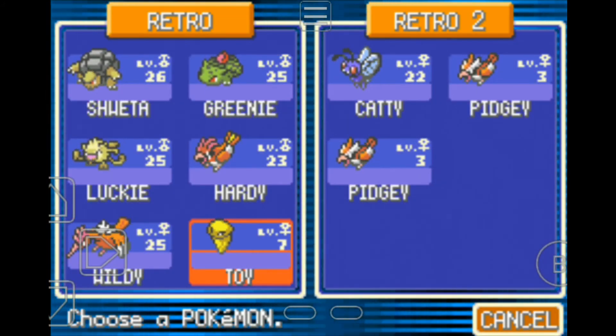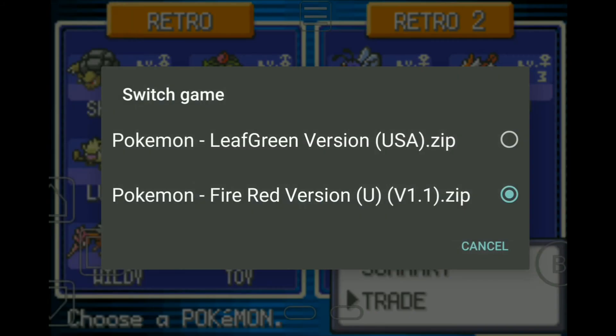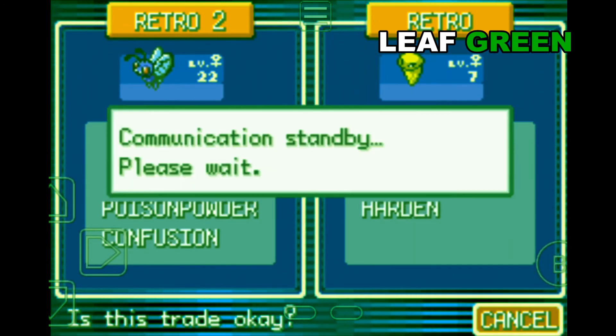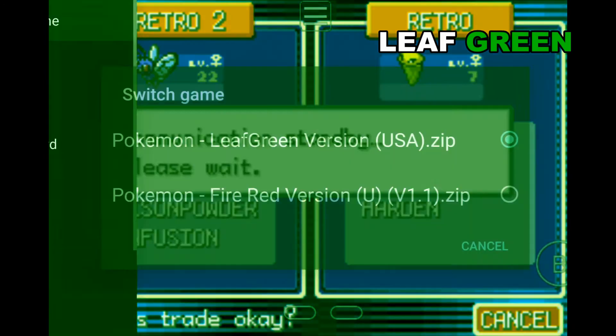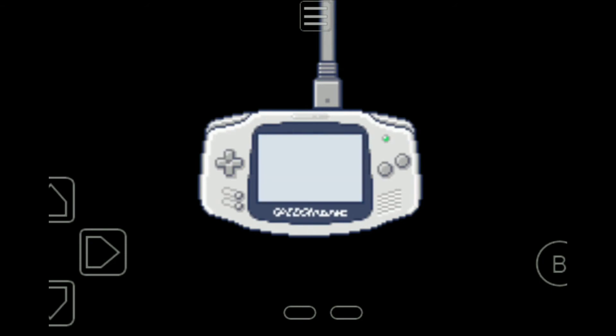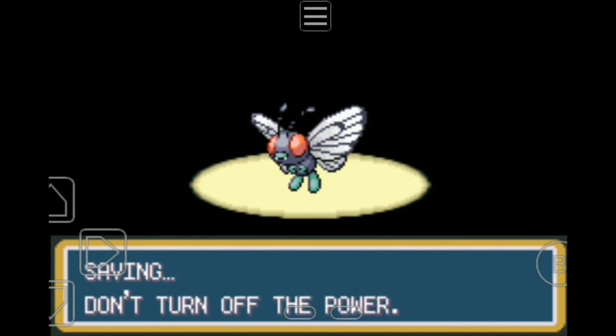So I brought this Kakuna — I'll give it to Retro 2 and get back my Caddy. It's like a deja vu, we just did it a bit ago. Yes! This is so freaking easy — it's a great emulator guys, My Boy! If you guys want to play Pokemon I'll definitely recommend it — My Boy. Sending the Kakuna and taking back my Caddy. Welcome back to the squad, Caddy. Caddy is such a good Pokemon — I just love her moves so much.